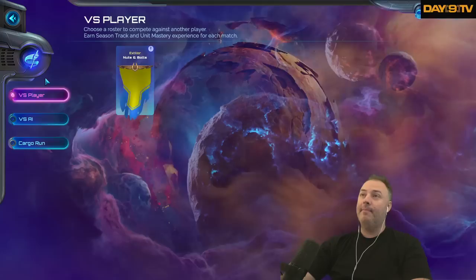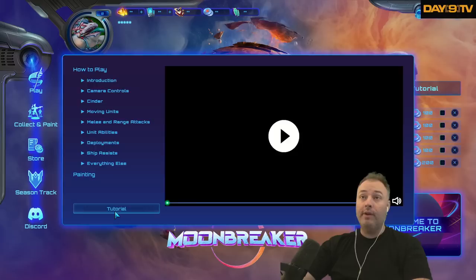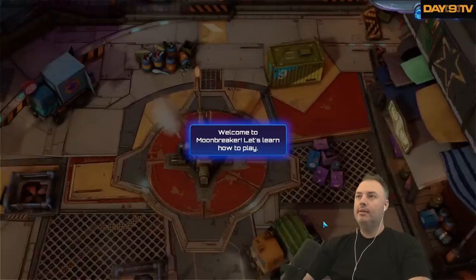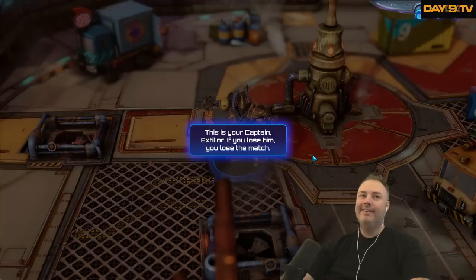I'm just going to hit play. I'm going to play the video game. There's a tutorial — claim your reward. Oh, there's a whole button that says tutorial right there. Game found, starting game. Oh, look at the tilt shift on the camera!